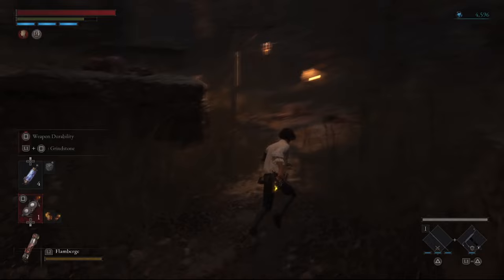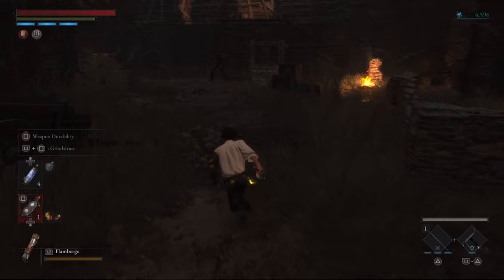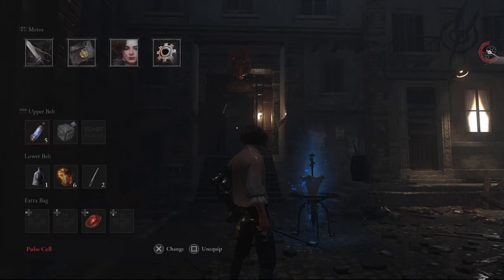So the first thing is going to be prep work. You will go here to the Moonlight Town Stargazer, and right here at the beginning there's a whole bunch of these puppets. Kill all of them right here in this vicinity, and you're gonna be farming for Thermite. This is going to be extremely essential for this to be successful.